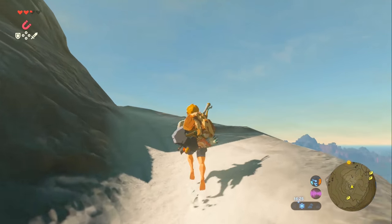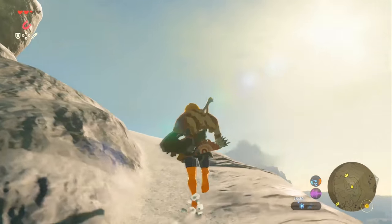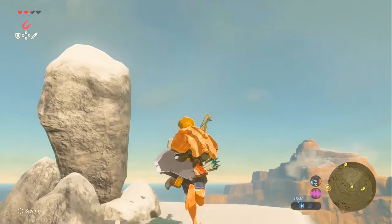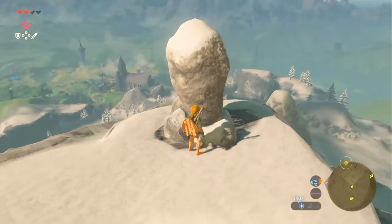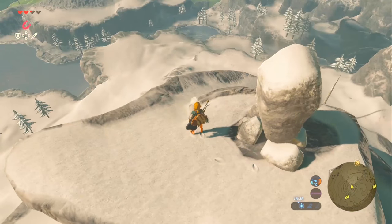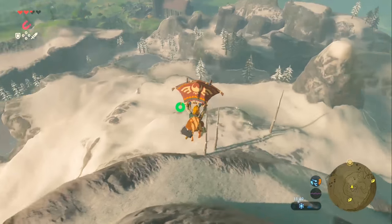Next we're going to the very peak of Mount Hylia. At this point you're really going to want the warm doublet — if you haven't gotten it, I'd recommend checking my Let's Play series. At the very top you'll always find some sort of mineral at the top of this stone. Sometimes it's a ruby, sometimes it's amber, maybe something else.